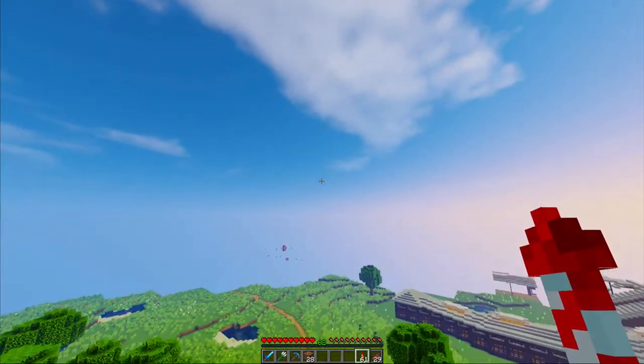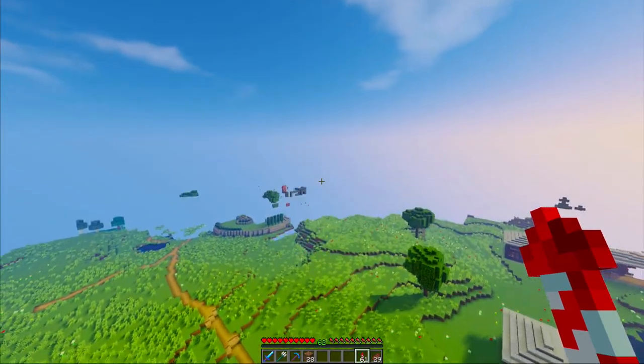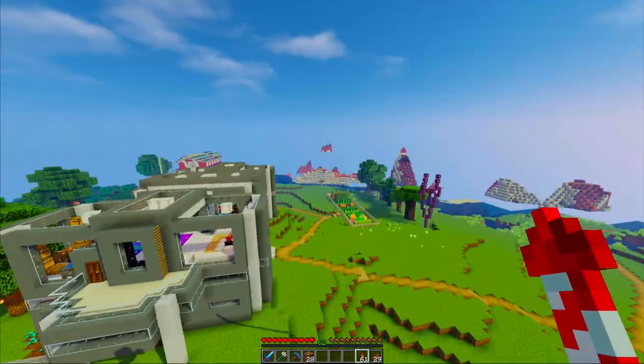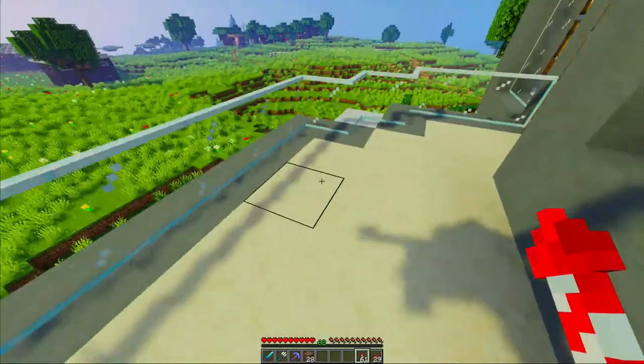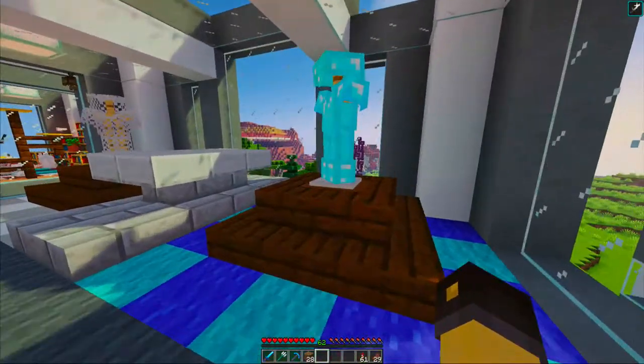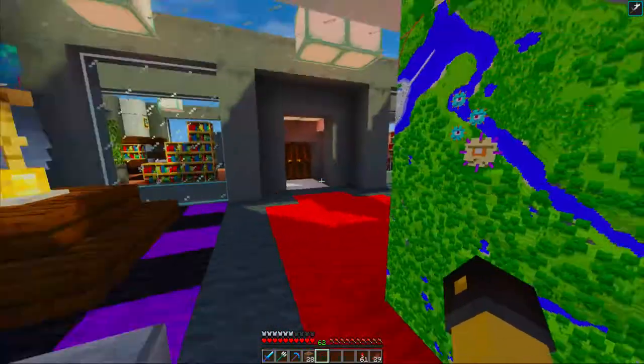In today's episode — you've already read the title — we are building a concert hall. This is the build that I teased quite a few episodes ago. I had you guys vote on which order you wanted me to do these builds in, but I called this the mystery building because I didn't want to give away what it was. But I did show you guys that it's going to be in the shape of the Deathly Hallows symbol.